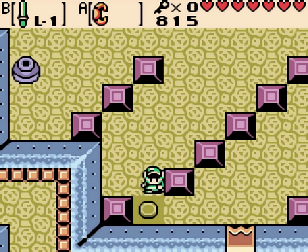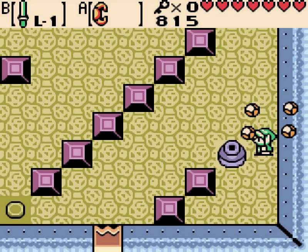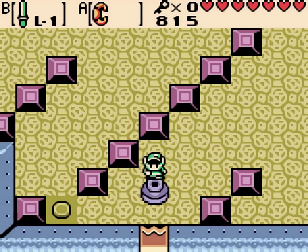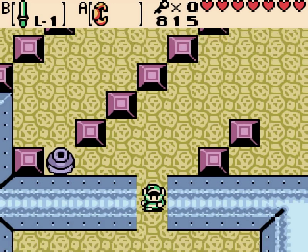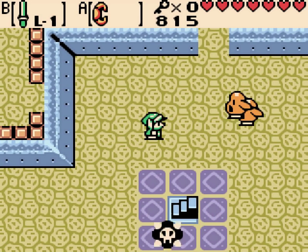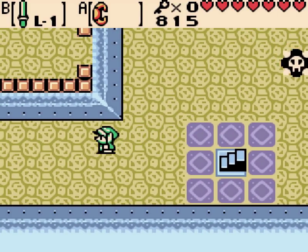But those rooms, they always spawn wallmasters. Same jar pushing puzzle. Do not push it against the wall until you're down at the bottom here, otherwise you won't be able to move it. Yeah, McFly can only push pots, he can't pull them. Getting them all together — it's easy just to kite them all so they're together, then push them against the wall.